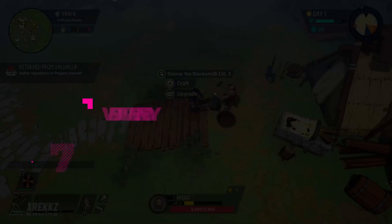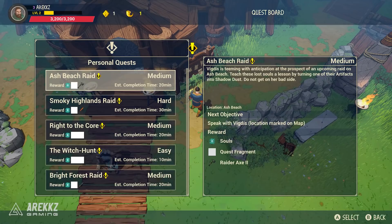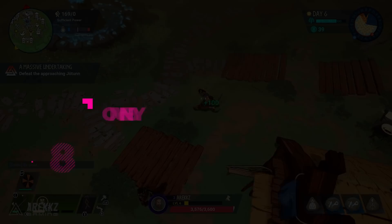Heading out early to chip away at their health is a good strategy — they don't regenerate health, so you can head out, do some damage, go back to base, upgrade gear, repair, and go out again. Having intel on their whereabouts is an absolute game changer. Following on from that, keep an eye on the quest board. Since you're venturing out to gather and explore anyway, you might as well pick up some quests — completing them rewards you with items and even weapons.